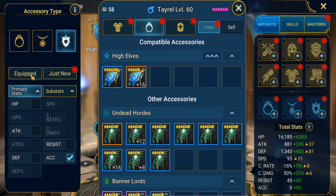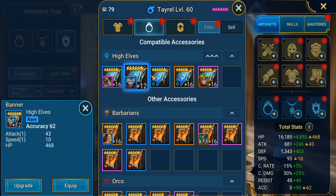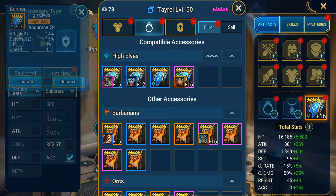We're going to start off with his accuracy banner. What you're looking for on the banner is basically an accuracy banner, and then you want substat rolls of defense percentage and speed — those are the two most important things. And looks like we have a winner — it's only four speed, but better than nothing.